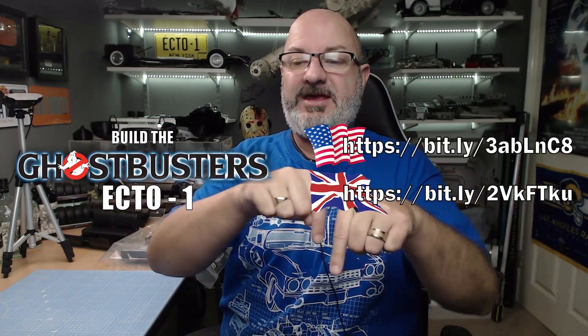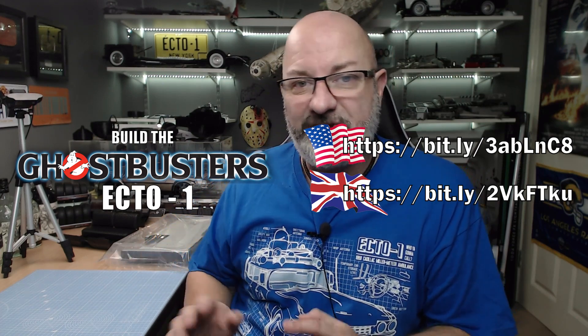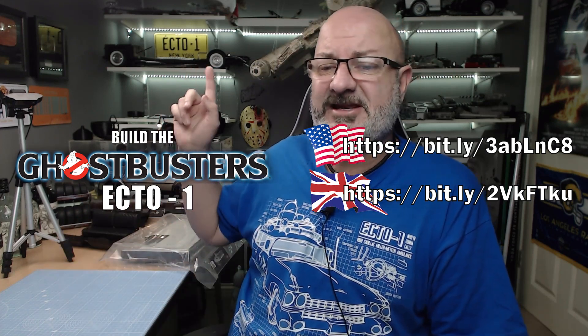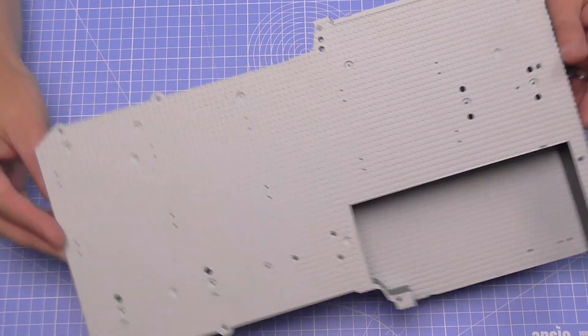I just want to get this out there so you can have a look at what's coming in issue 15 of the Ecto-One. If you want to get this for yourself, I've put the link down here - that link tells Eaglemoss and Hero Collector you've come from the World of Wayne site. If you're in the US follow the US link, if you're in the UK follow the UK link. We've got the rolling chassis and now we're working on the internals and interior design of the vehicle.